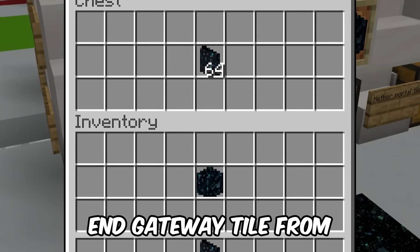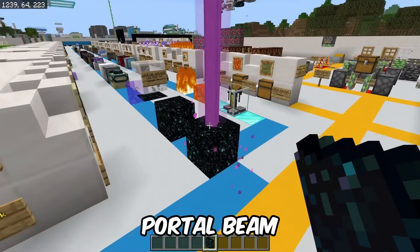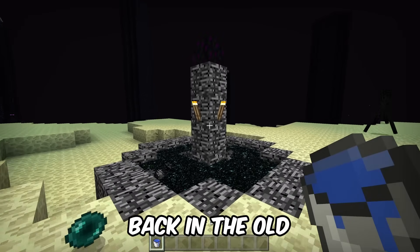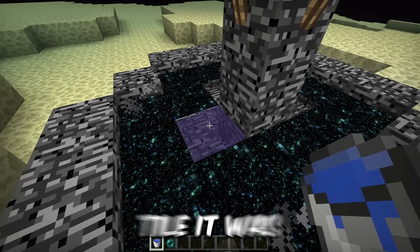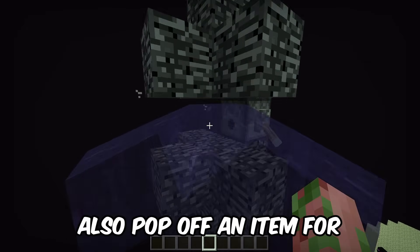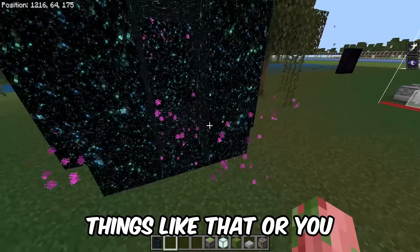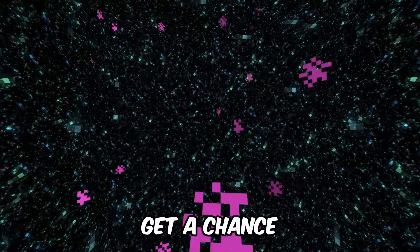Starting off, we got the end gateway tile from the end dimension. You can actually place these down and they still give you the portal beam for some reason. There's also the end portal tile — this is a legit end portal that you can actually go through, and it takes you to the end dimension. Back in old Minecraft versions, you could put a water bucket on these portals to get an end portal tile, and you could use a water bucket dispenser on an end gateway to pop off an item for the portal. This is one of the best blocks in Minecraft — you can do fun things like that, or you can stare into the void and the void will stare back.